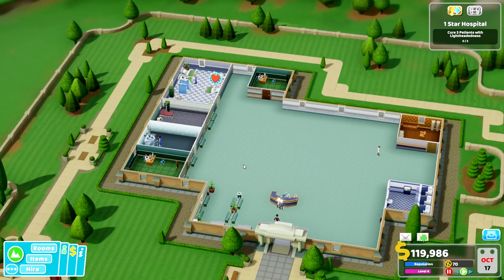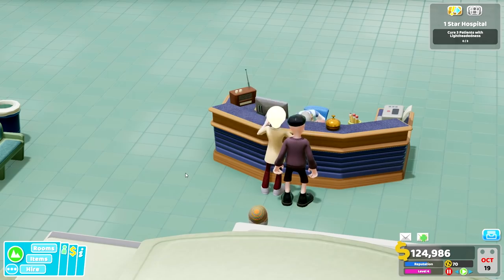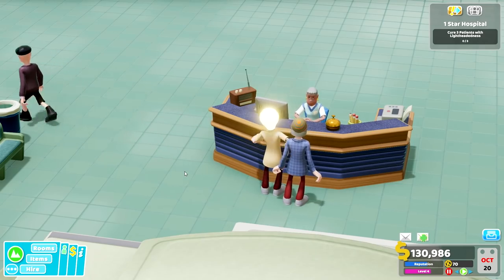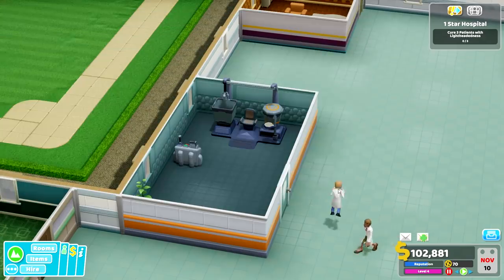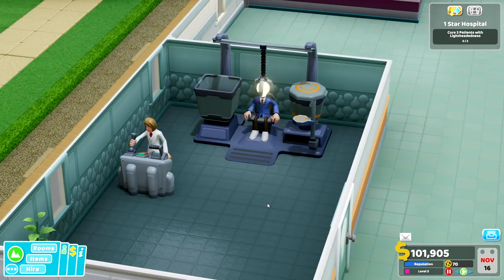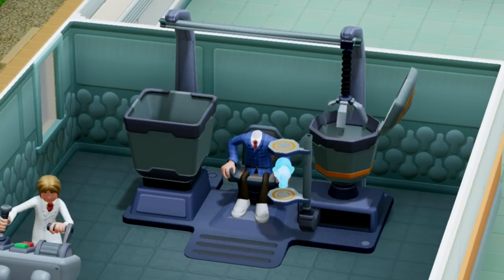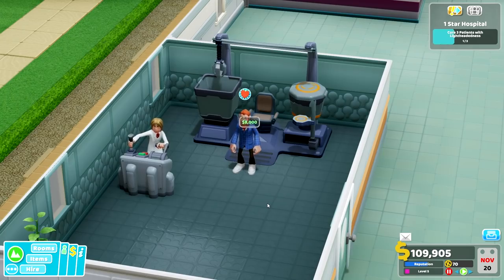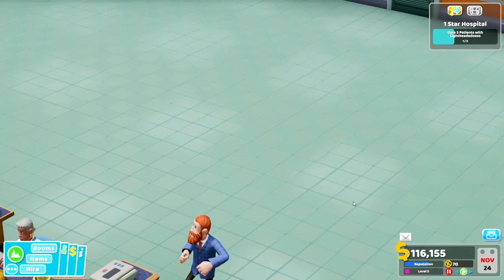I think our hospital is running pretty smoothly. But wait — why are there light bulb heads here? What kind of illness is that? That's amazing! It says that I need to cure three patients with lightheadedness. Belinda Crusts, you are hired. Now we've built ourselves a deluxe clinic — this should help cure our patients of lightheadedness. Oh look, there's his head! That's amazing. I love this game. And look how happy he is to have his own head back!